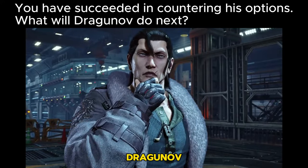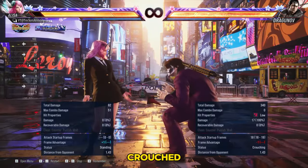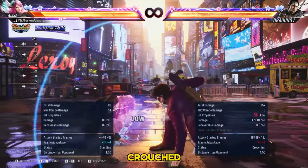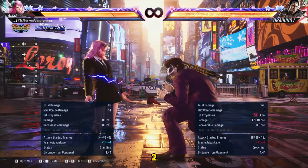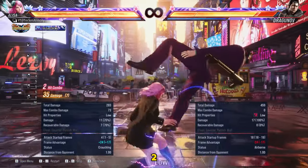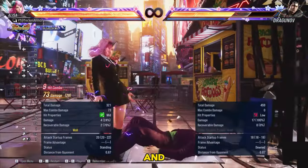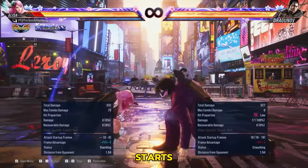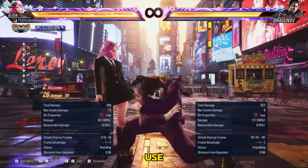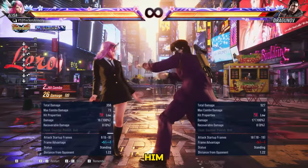Now that Dragunov has eaten most of these, what will he try to do next? He can try two things defensively, which is to hold back or to stay crouched. Dragunov staying crouched will counter your up back 2 power crush. So if Dragunov starts crouching after his down 2 poke, you can try using your 17 frame while standing 2 launcher and combo him. In case he starts to hold back after, you can use your while crouching down forward 1 plus 2 to shift the pressure to him.